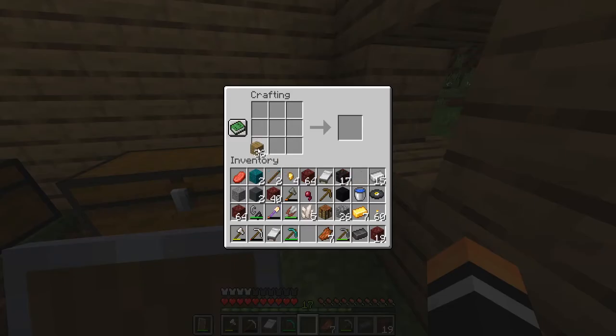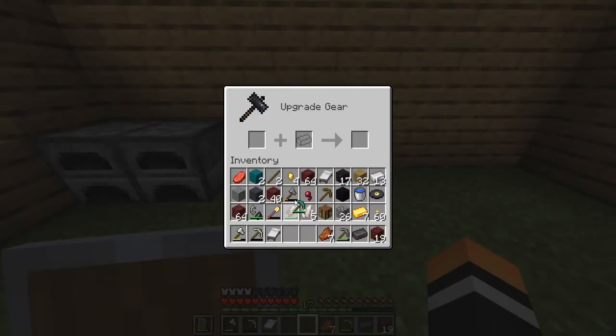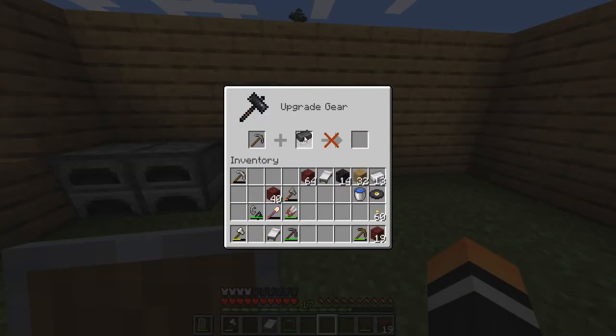Now that you have your netherite ingot, you need to craft an item called the smithing table. To make one, you need four planks and two iron ingots. Once you have it, open up the smithing table.